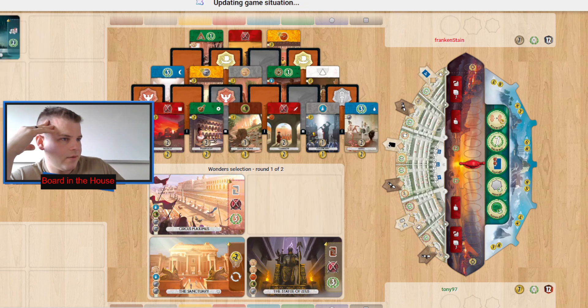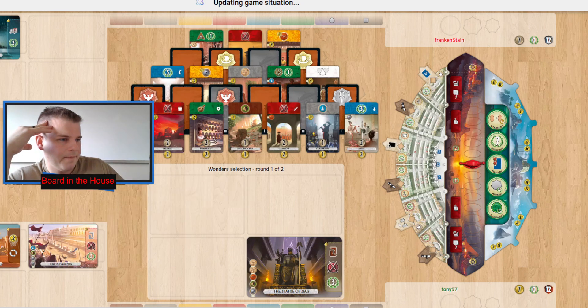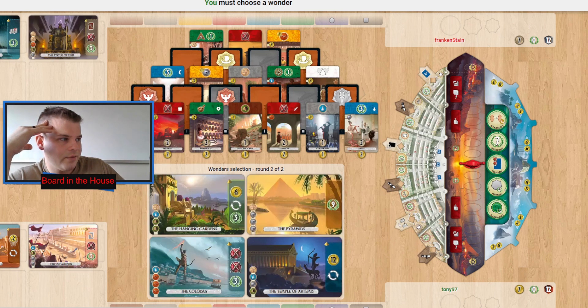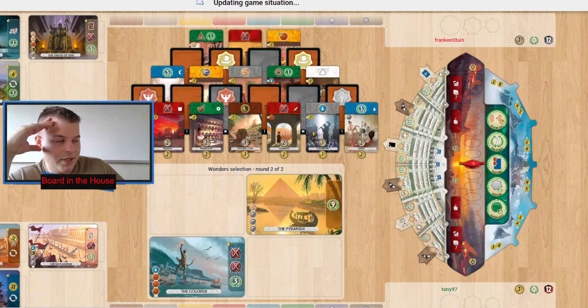The first move is Mausoleum. Then the next move I'd guess is going to be Sanctuary and Circus Maximus, because Frankenstein keeps grabbing grays — why not take Circus Maximus and prevent that? It's also the cheaper of the two, giving Statue of Zeus to Frankenstein. Then Temple of Artemis makes sense for Tony, Hanging Gardens and Colossus for Frankenstein — I know Frankenstein loves their Colossus.